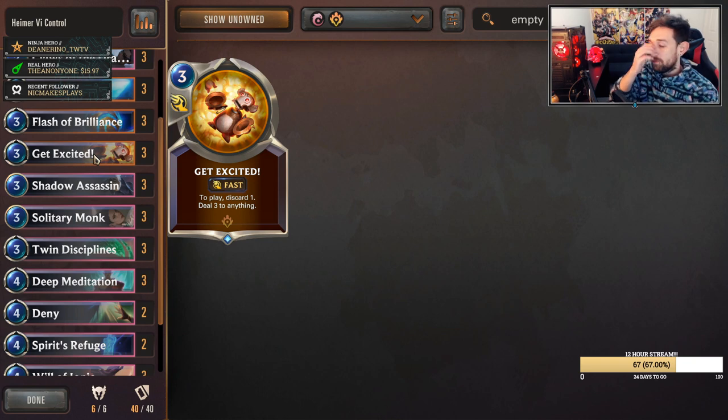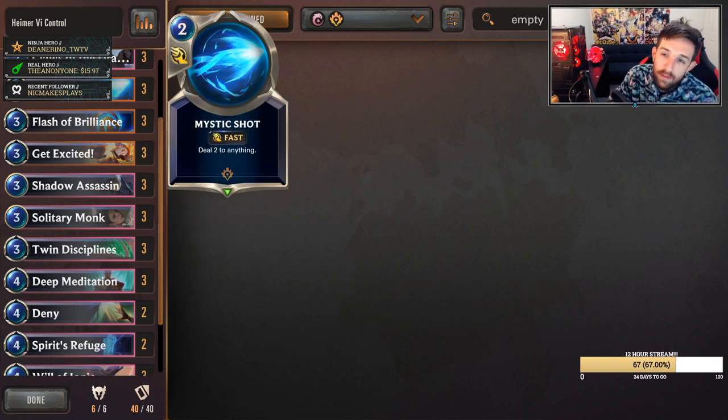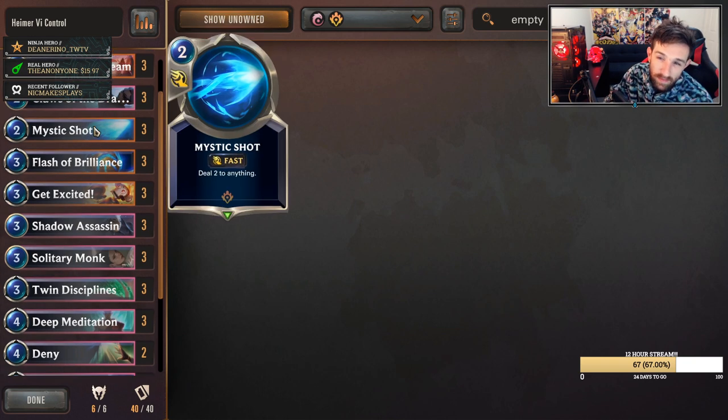The reason why we run Get Excited and maybe not something like Gotcha is because discarding cards is a bit hurtful to this deck. But the fact that it costs three mana means that we get more elusive units — and that's the reason why we run this over Gotcha. Make sure you take note of that. Mystic Shot becomes a two-of — cheap, easy removal against aggro, hits them in the face for damage. Mystic Shots are really powerful standalone cards.